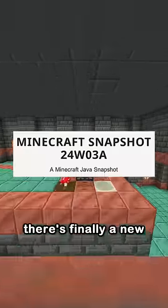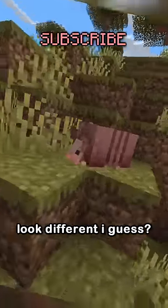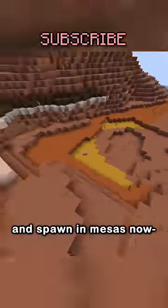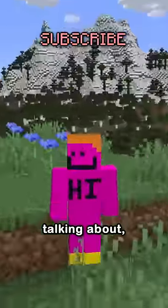After a month of nothing, there's finally a new Minecraft snapshot, and it pretty much added nothing. Armadillos look different, I guess, and spawn in mesas now? But there's one thing that's insane and no one is talking about!